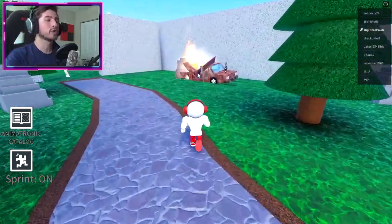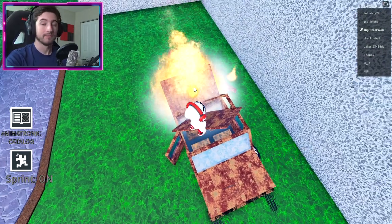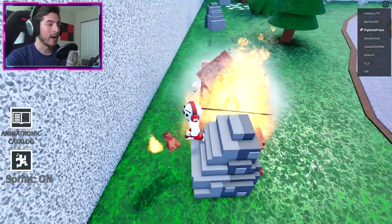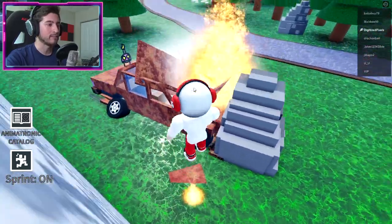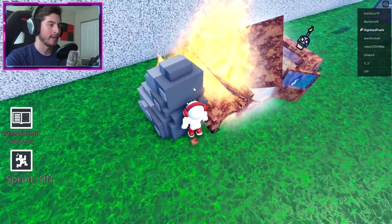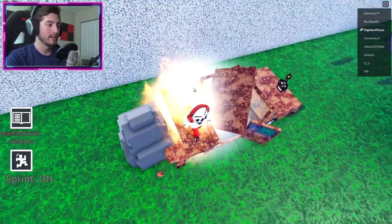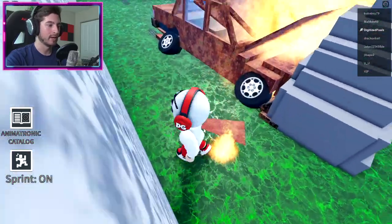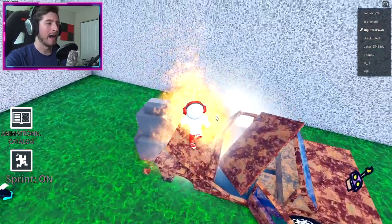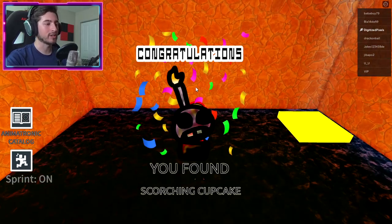Now we're going to get Scorched Cupcake, which is going to be over here. Step into the fire — that's right, go into the fire willingly right here. You just got to find the right spot on the fire to get teleported. There we go, and there is Scorched Cupcake.